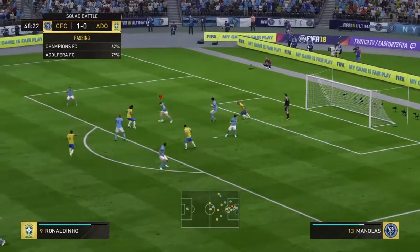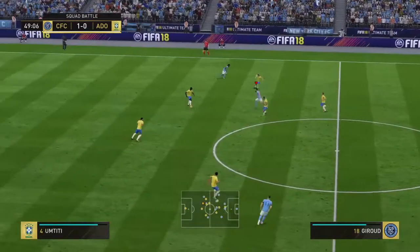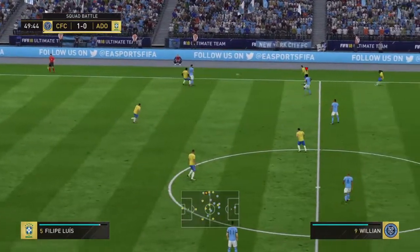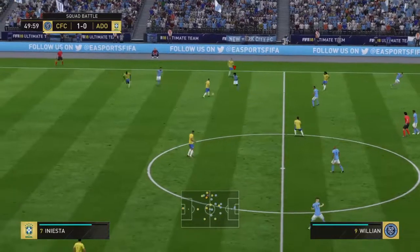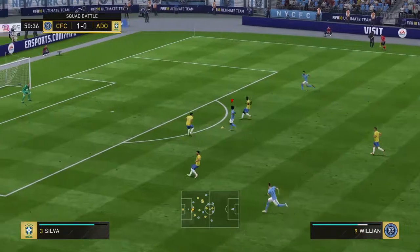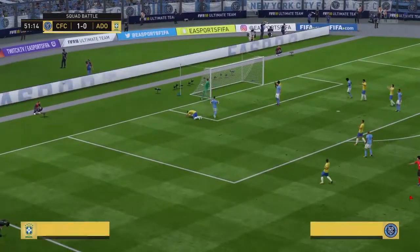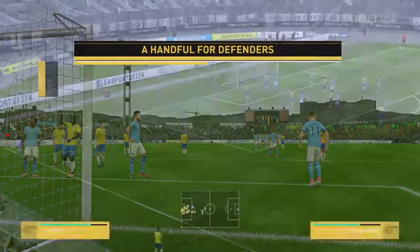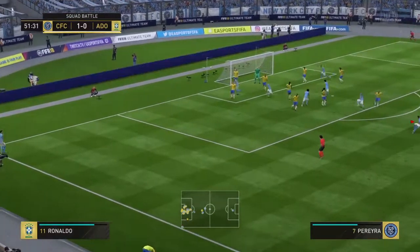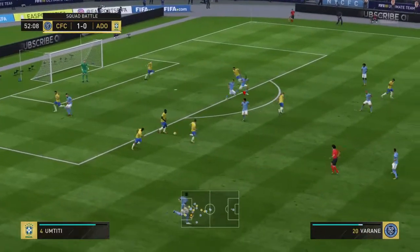Ronaldinho! They've got out of jail there. He's given possession away. And now Iniesta. Well, they're in a good position here. Willian! The ball's loose. Goalkeeper made the save, but he couldn't hold it. So the corner to come. He is a man in form today. What I like about him — he's got that short backlift. He shoots quickly before the keeper can get set, and that's how he got his goal.